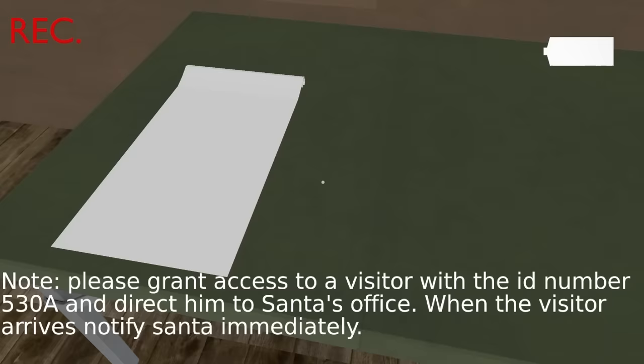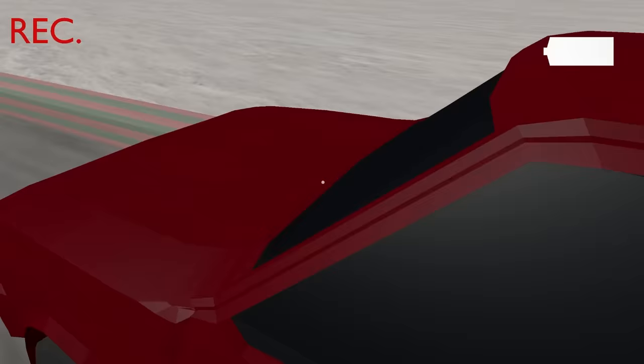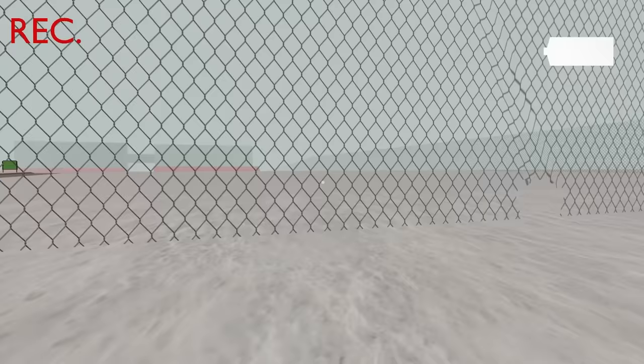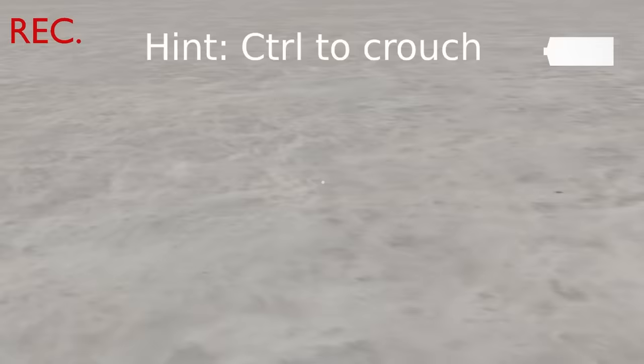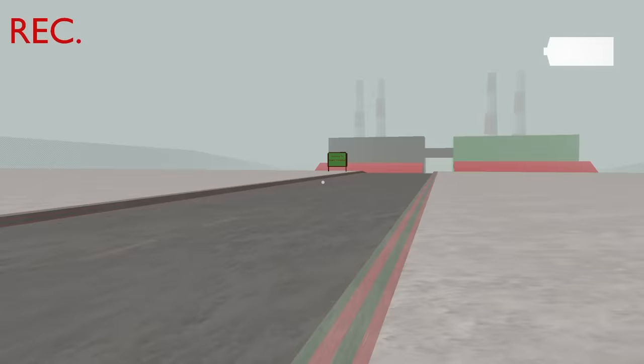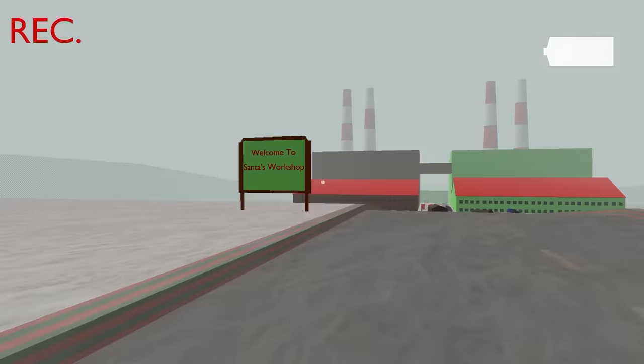A blank piece of paper — this was seven dollars, by the way. Let's go back. Can I get back in my car? Oh, I see there's a hole in the fence over here. Does it want me to walk all the way over there? Control to crouch — we made it! We've infiltrated Santa's... the North Pole. Welcome to Santa's workshop!